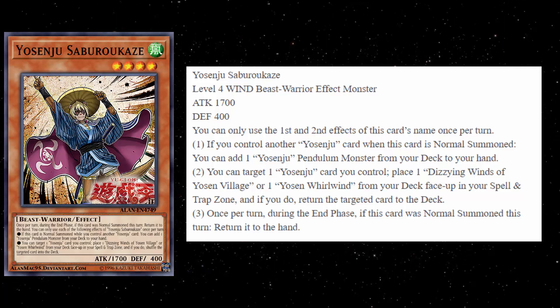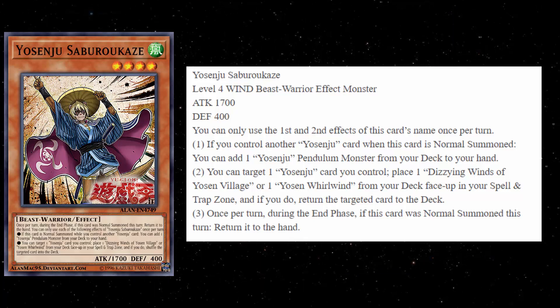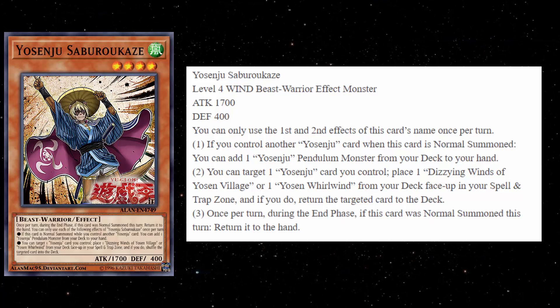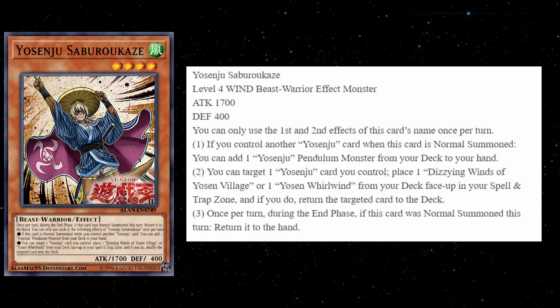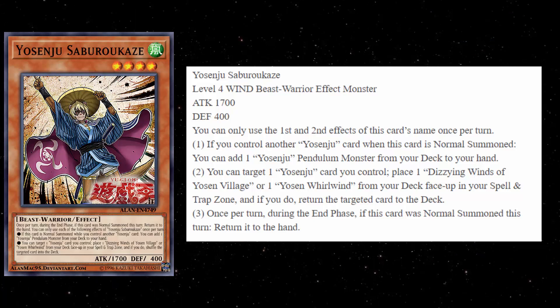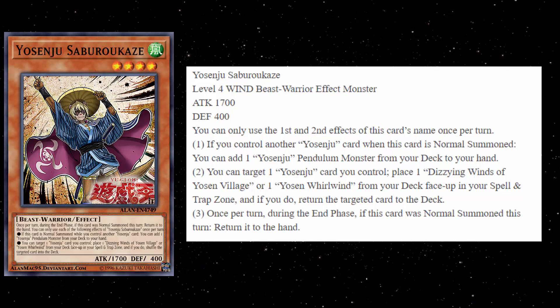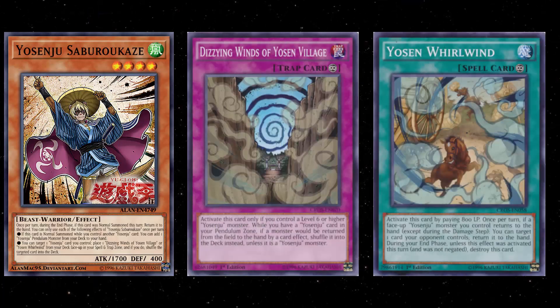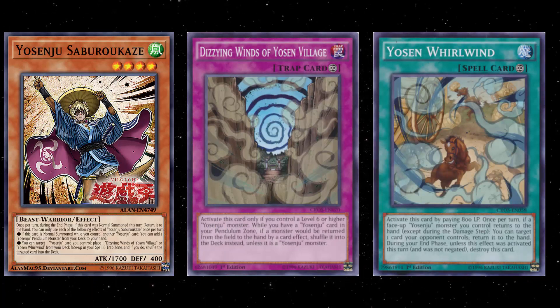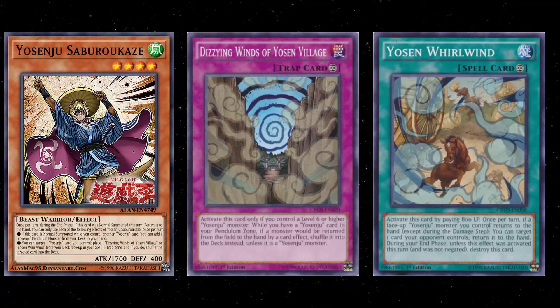There is a new Pendulum card that we will talk about in a moment. Even without that, I think the Yosenju Scale L — the one that gives you protection from battle and card destruction — it's not terrible. You can also play Secret Move with it, so it was never completely terrible. That second effect I do not like at all, because yes, it gets you Dizzying Winds of Yosin Village and Yosin Whirlwind — cards that didn't technically have Yosenju in the name, so they weren't exactly searchable. The problem is, even though these cards are fairly easy to get now, the cards themselves are just awful. So I would definitely not run them.